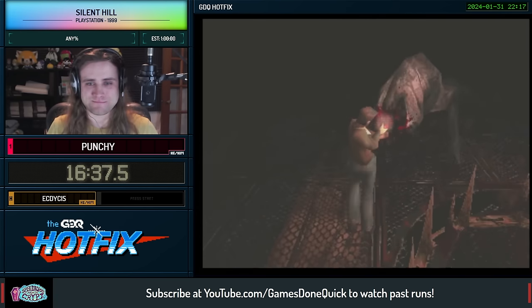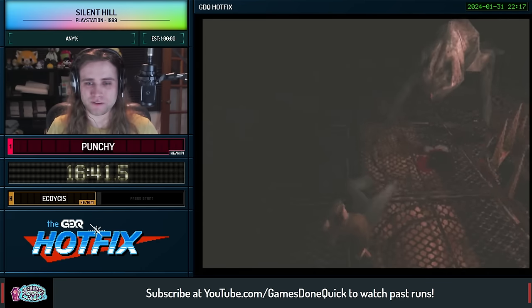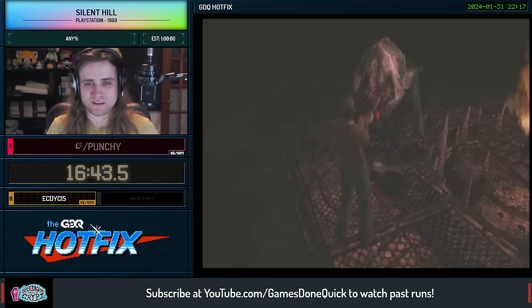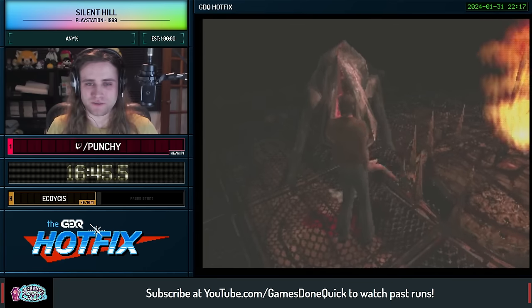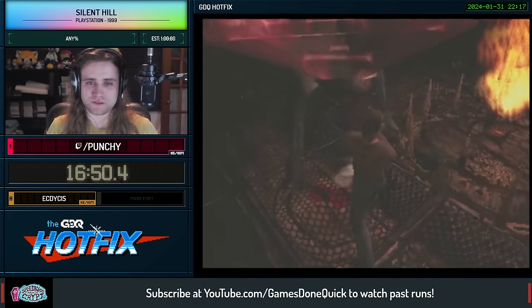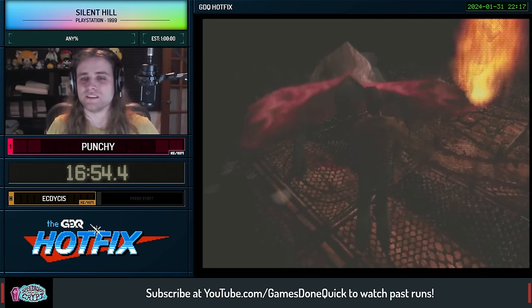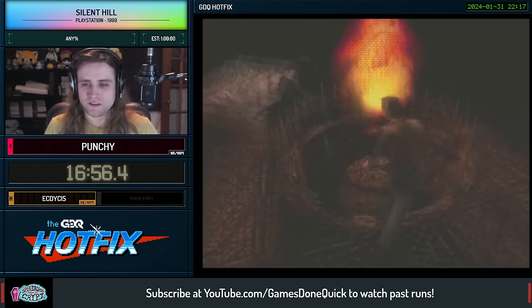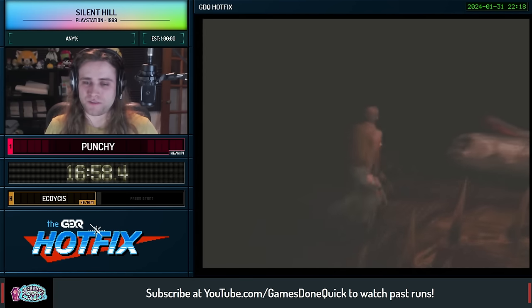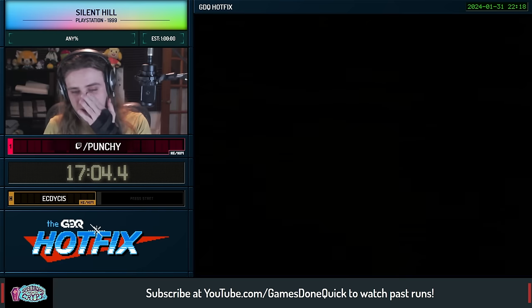And a boss fight. Okay, so this is Split Head. We're going to fire four shots and that gets him to phase two, and then we're going to wait for him to open up, fire two shots in, and that's a kill. If you get caught by the mouth closing, you die instantly. I had to use an extra shot there because he started really far back, which is annoying. Not too complicated a boss fight, fortunately.